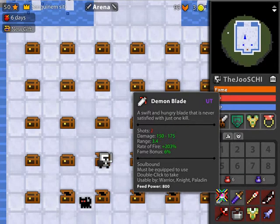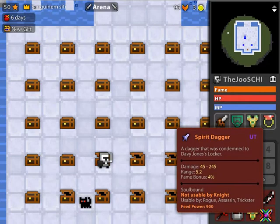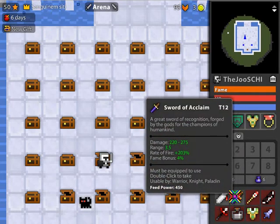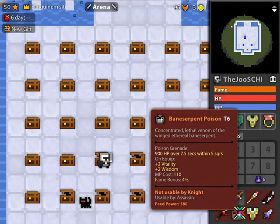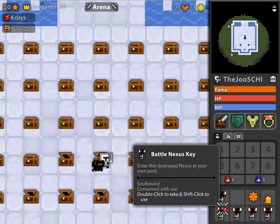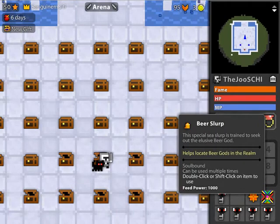Here are some UTs, for example a demon blade, doom bow, spirit dagger, staff of the extreme prejudice, and also some tops, for example sword of the acclaim, staff of the cosmic whole, hydra skin armor, or bane of the serpent quiver. Here we have some battle nexus keys, a wine cellar incantation, and a beer slurp.